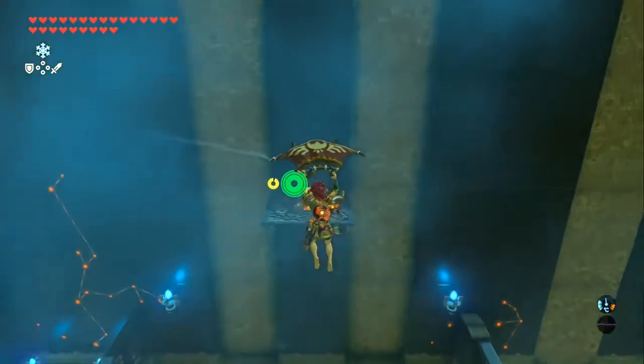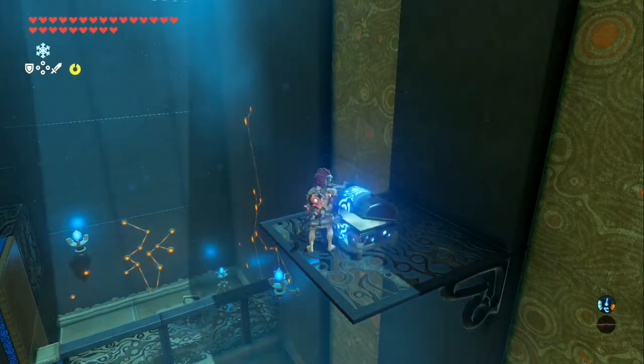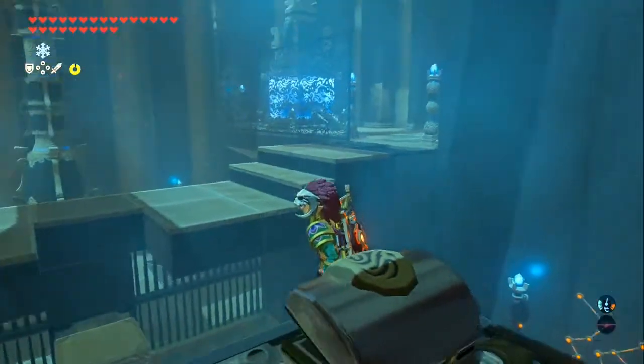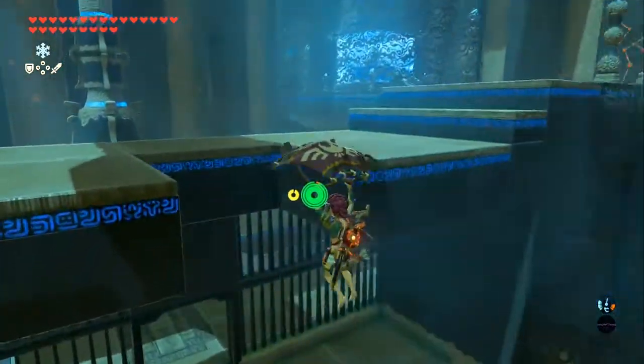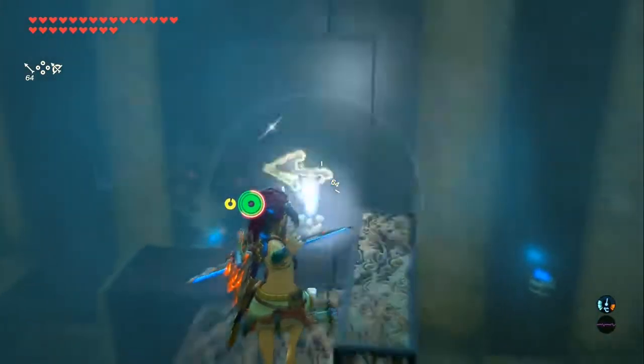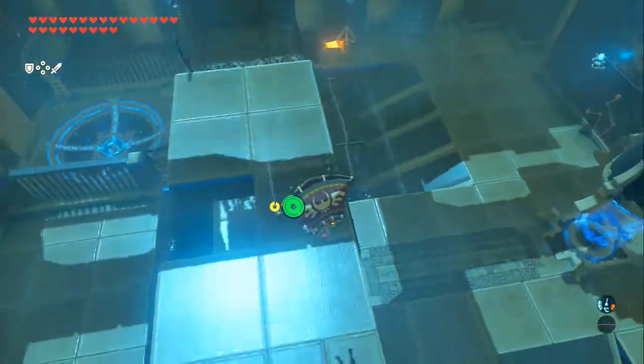First, let's go get our treasure. Then hit the switch again, and now we can launch ourselves on our way to the monk. You've got to do it in midair, otherwise you'll get blocked. And then lovely, you're all sorted.